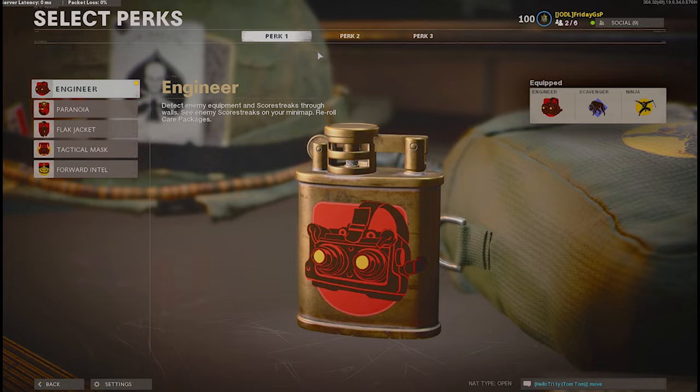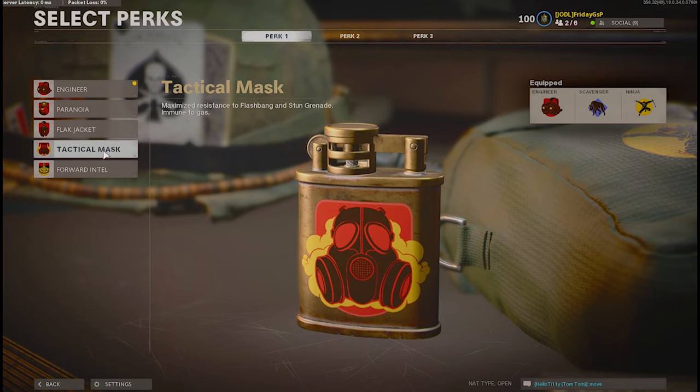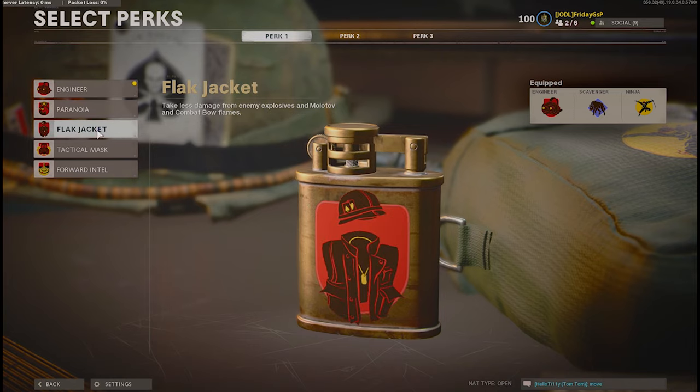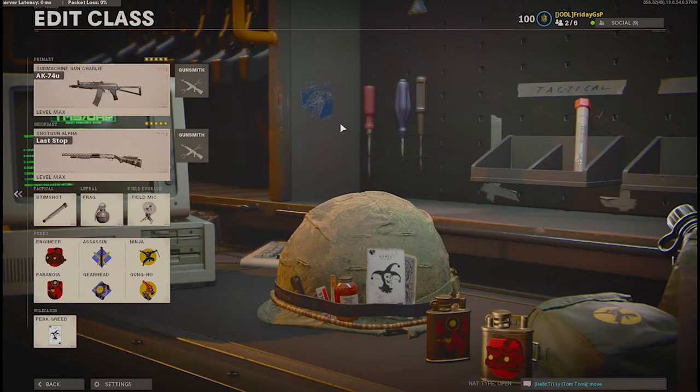I'm using Engineer, Scavenger, and Ninja. I don't know why so many players aren't using Ninja — footsteps in this game are so loud on PC that almost everyone can hear you across the map. For the first perk, you can choose Engineer, Paranoia, Flak Jacket, or Tactical Mask — all are great. It depends on your playstyle.